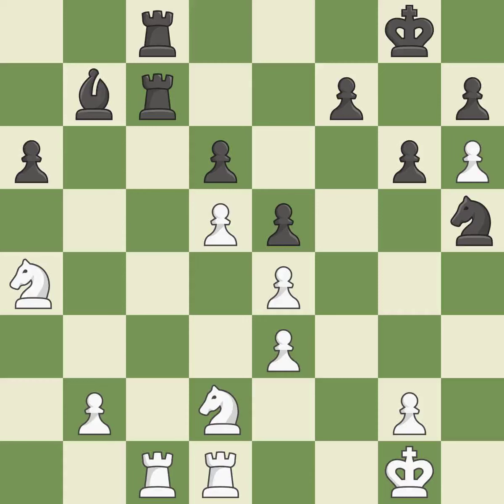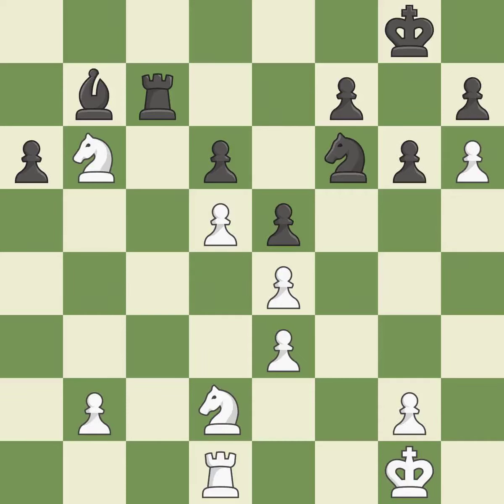That is a regrettable error — it is incorrect. This misses a chance to relocate a rook to safety — it is incorrect. Backs off — it is ideal. The knight can now control more squares as a result — it is ideal. The knight becomes more active, gaining control over more of the board.